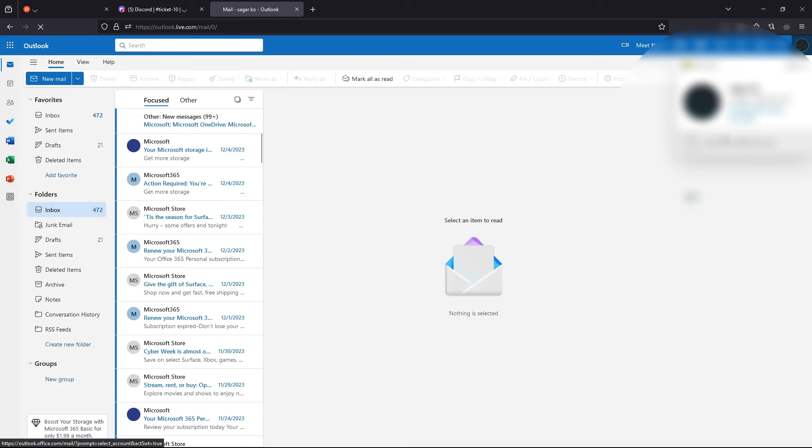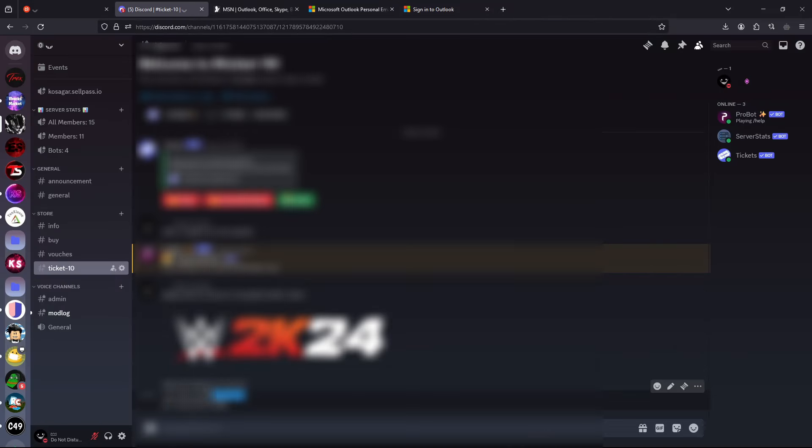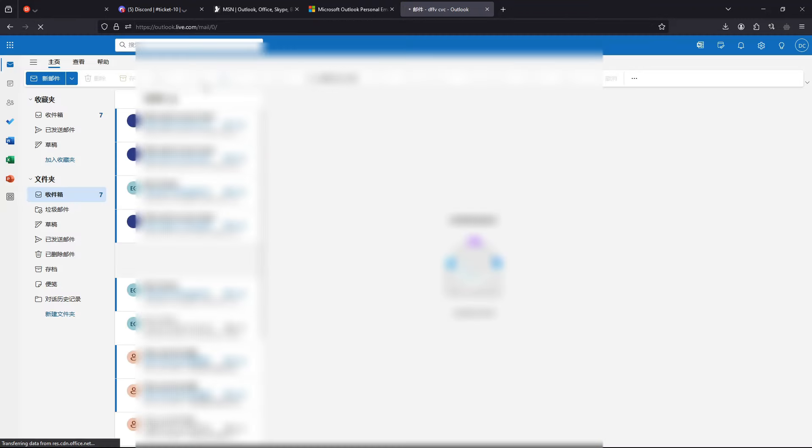Go to outlook.com and sign in. Use the same info I provided — copy the username, copy the password, paste it, and sign in. You're gonna be in the account.